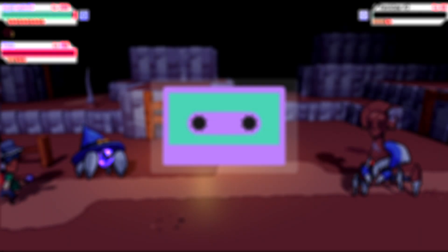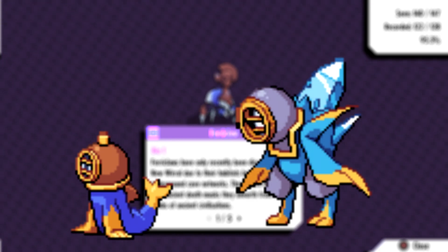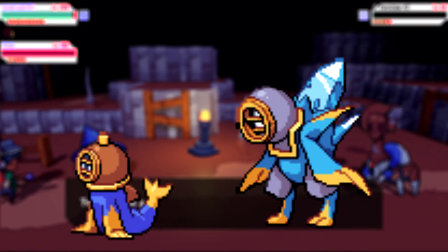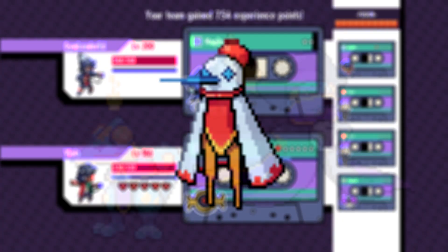First up we have the evolution for Diveeal, dubbed Diveberg, which can be accessed by evolving Diveeal and having it hold the icicle dart sticker. This can be obtained through random chests — which I can't really give you a specific location for since they're randomized — but you can also get them from various monsters that learn it, one example being Ice Peck who gets it at five stars.